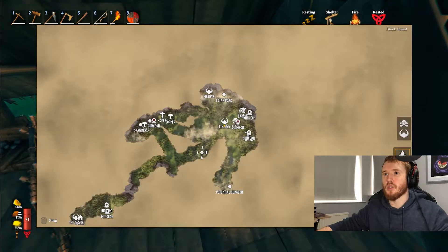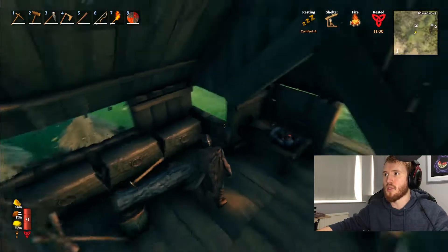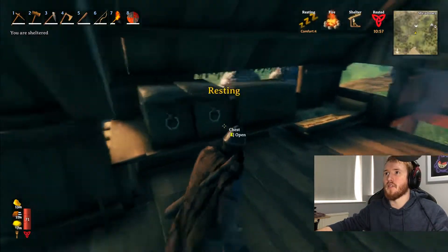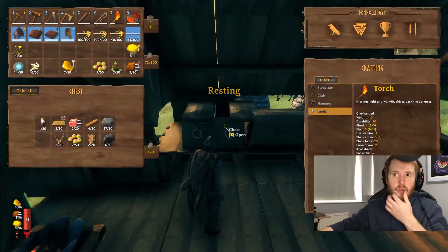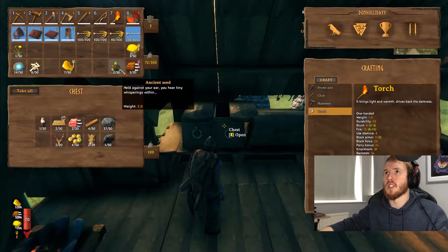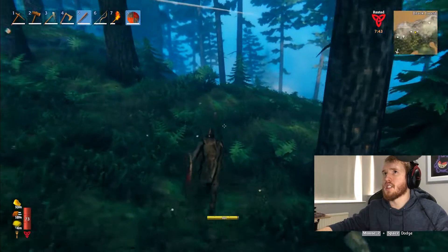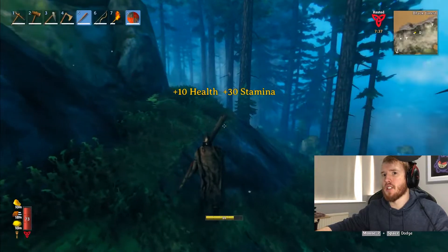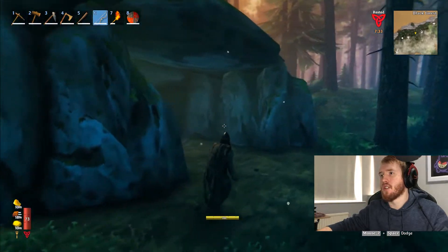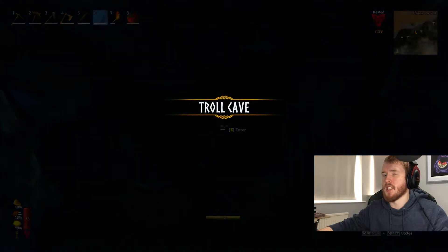The first thing we've got to do is go take care of that spawner, or basically hunt for brutes. Brutes are the most dangerous one. We know we can get a guaranteed ancient seed from the spawner, so we're going to go do that. So this is the troll cave, by the way - I promised I'd show you guys what it was. I'm sure most of you already know. But it's like a dungeon, and when you go inside, it's a troll cave.